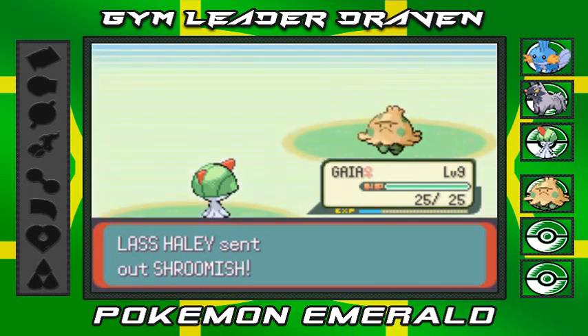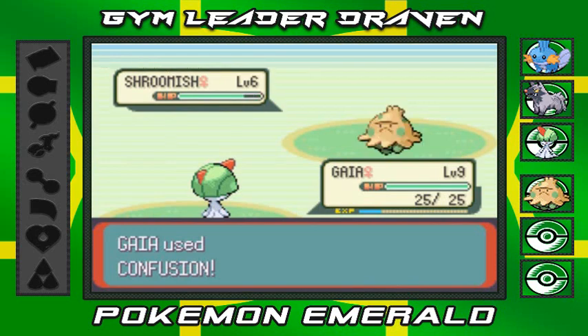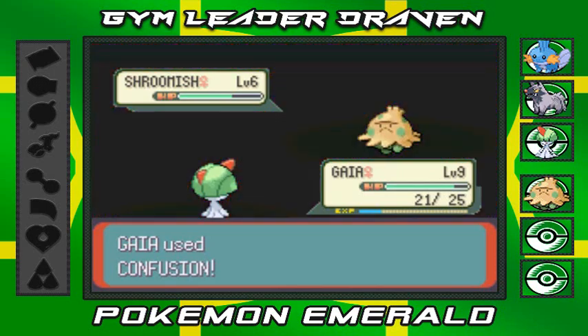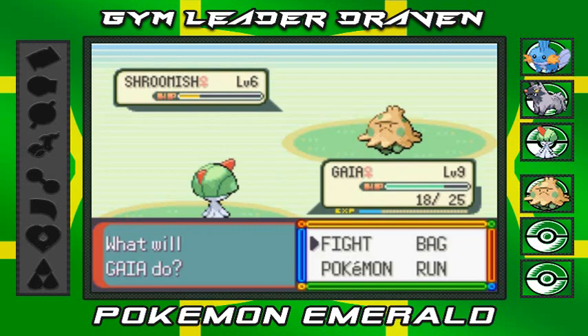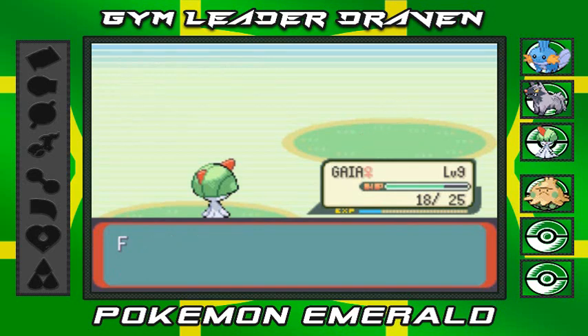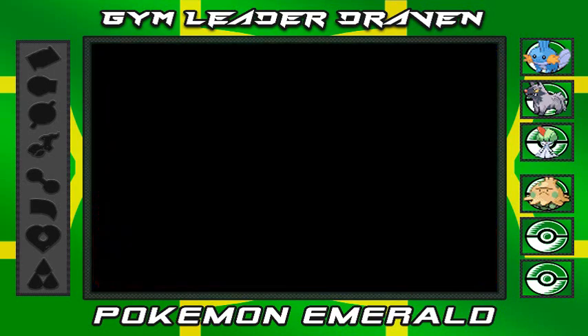She's gonna come out with a Shroomish, so I'm gonna stay put with Gaia. Confusion attack does not finish him off right now. If only you were a fighting type Pokemon - pretty soon here, very very soon. And there you go - another defeat. Gaia getting experience points. She's like, I shouldn't have battled. You probably shouldn't have, but you tried your best.